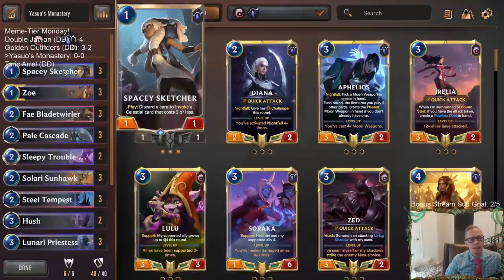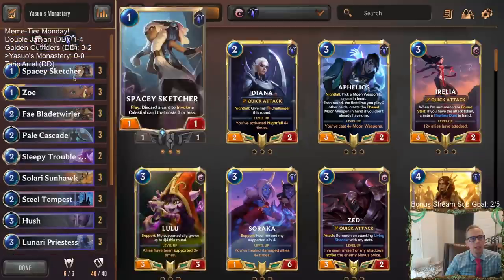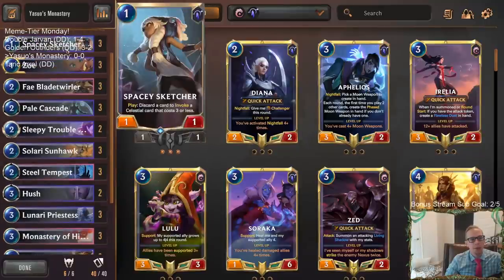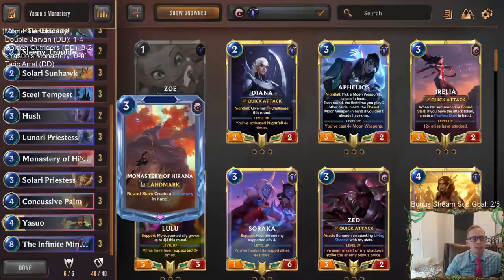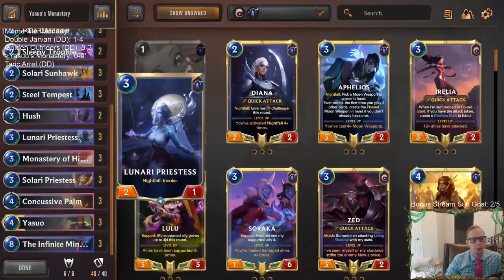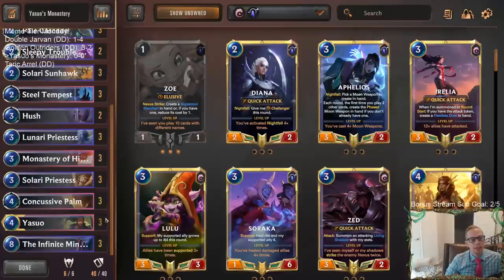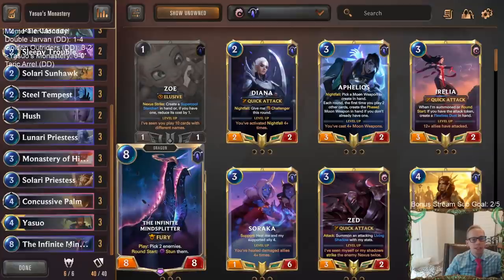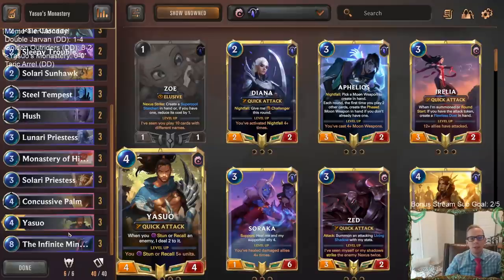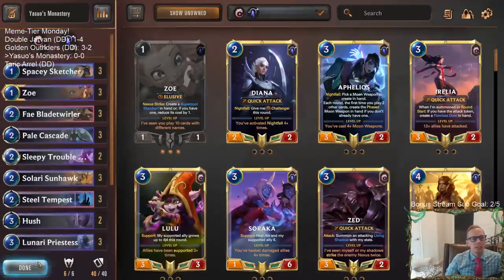Spacey Sketcher is going to be an all-star in this deck — one of the best cards to go along with Monastery of Hirana because you can discard sanctuaries or it's a really cheap card to pick up and replay. We have three Lunari Priestess and three Solari Priestess, both very good for creating sanctuaries and getting more invokes. At the top end we've got triple Infinite Mind Splitter to stun enemies, and if Yasuo kills them we can pick it up with the Monastery reset and do it again.